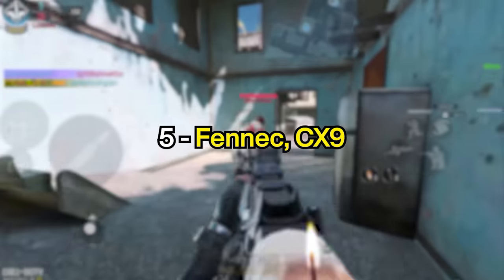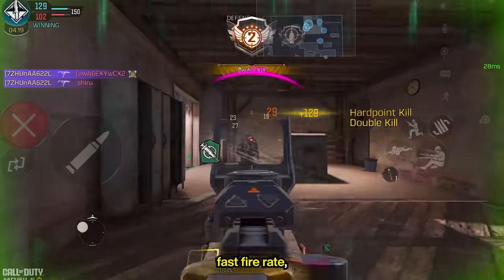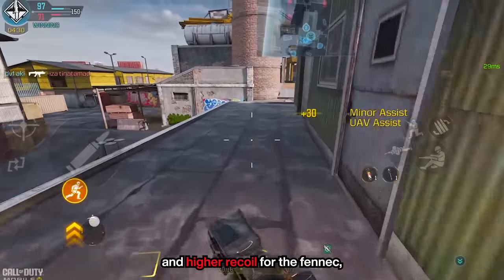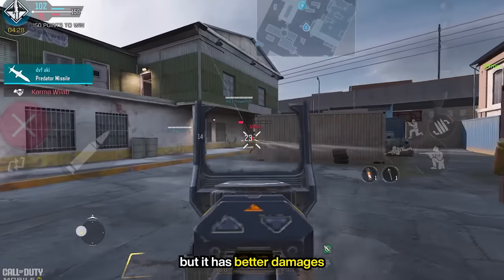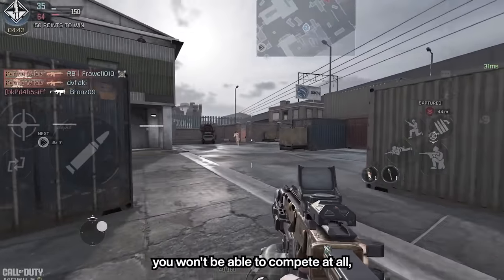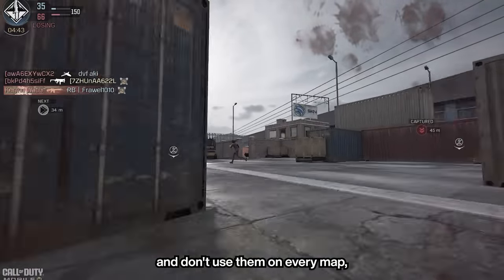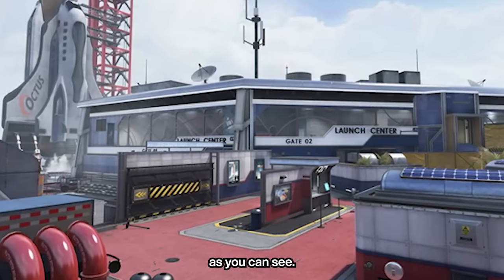Into the top 5, we have the Fennec and the CX-9. They are the go-to CQC SMGs: fast fire rate, low recoil for the CX-9, which makes it easier to exploit, and higher recoil for the Fennec, which makes it harder to exploit, but it has better damages in the second range, which compensates for it a bit. They are good as long as you use them under the 20-meter mark. After that, you won't be able to compete at all, so use them wisely and don't use them on every map, as you can see.